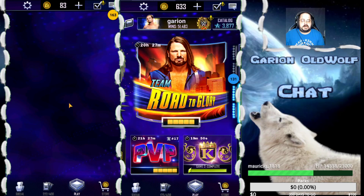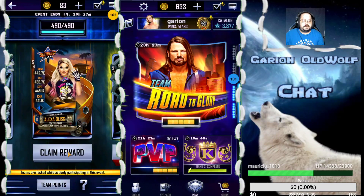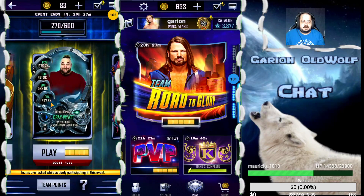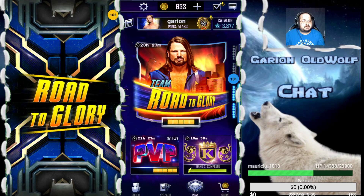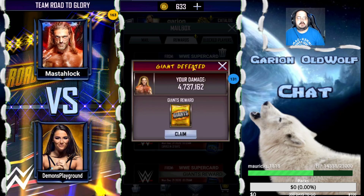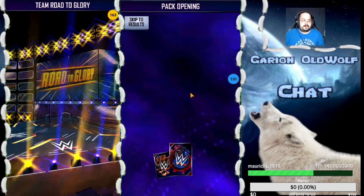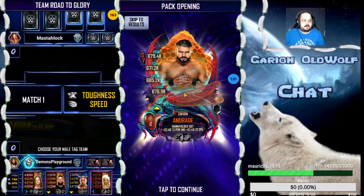That's that account. We'll start a TRTG bout while we open the packs on the other one. This team is on Bray Wyatt - start that. In the meantime, we'll come over here and start opening our packs. Start with a gold reward, gold pack. There's our card back and we got a Behemoth right off the bat - Undertaker along with a Swarm, Andrade.